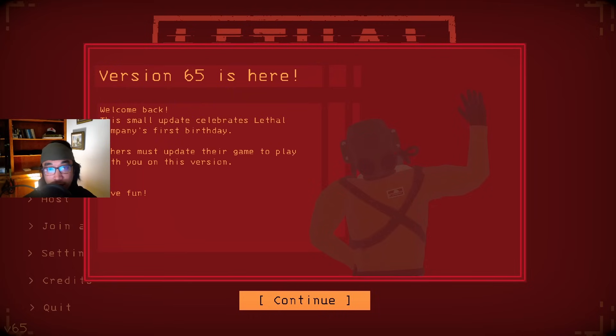Version 65 for Lethal Company just dropped for the game's one year anniversary, so I'm here to play it in a way that makes the most sense to me. The two changes to the game that caught my eye the most are the Furniture changes and the Hoarding Bug event.